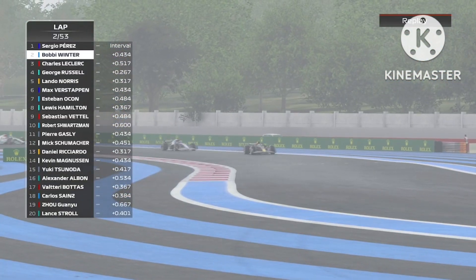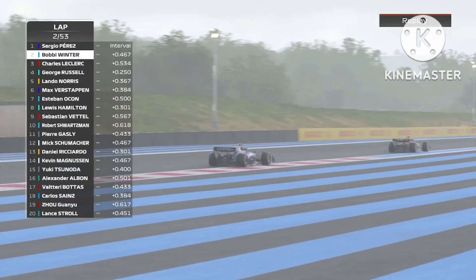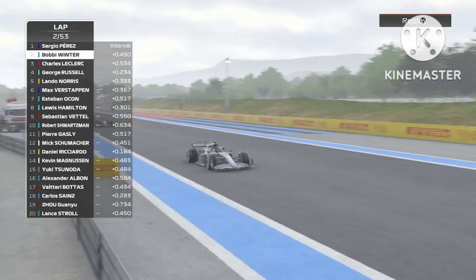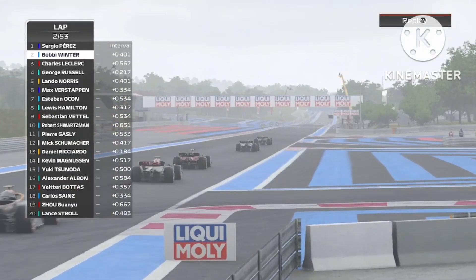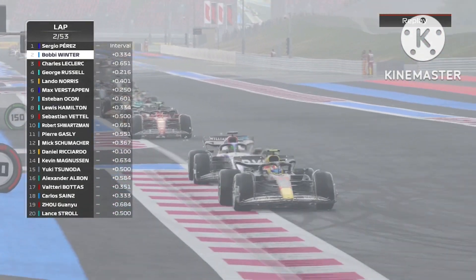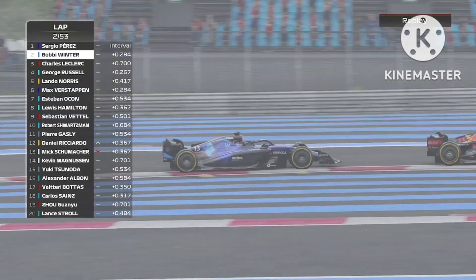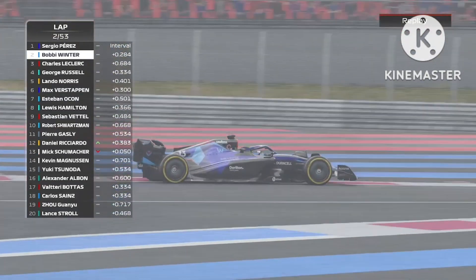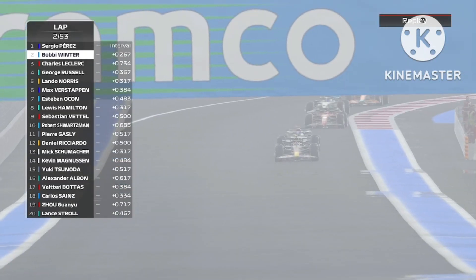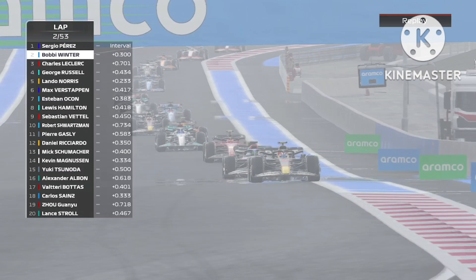Is he now going to have to turn defence into attack? Is he going to get close enough to Perez down the Mistral straight? No, it does not look like he's going through. The gap is slightly decreasing now, but that's because he's towards the end of the straight. 3-10 is not close enough for a dive bomb in Verstappen's eyes. He lets Perez keep P1 for now, heading towards sector 3. Again, this is his strongest sector. 2-10 the gap now, 3-10 it's slightly increasing.